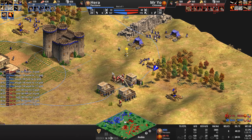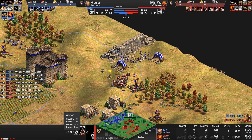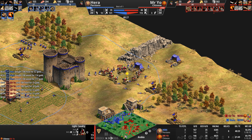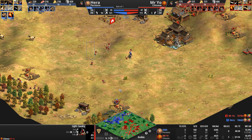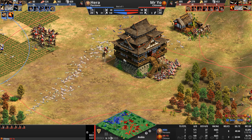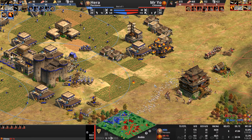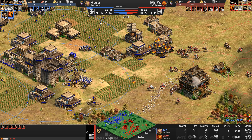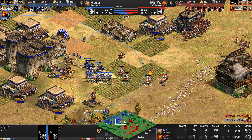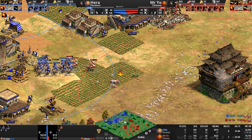And here come the raids at the 48-minute mark of the game — this area completely undefended except for a castle. Six-pierce armor means these units are not going to be too scared of castle fire. Mr. Yo finally realizes after 12 kills that these villagers are under attack, and heavy camels stream south to defend. Neither player is willing to engage in the center — naturally the player with trebuchet advantage has the edge.